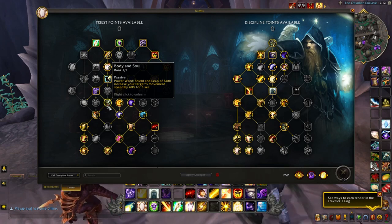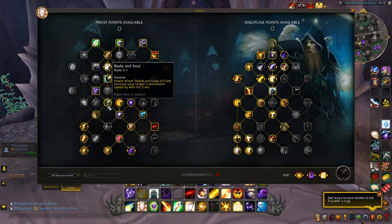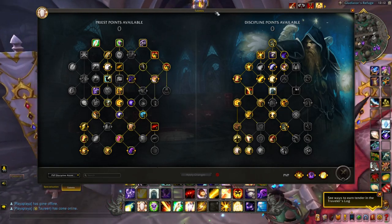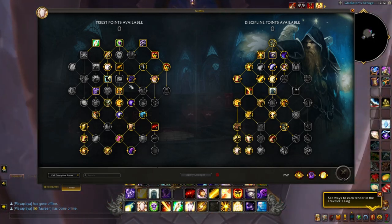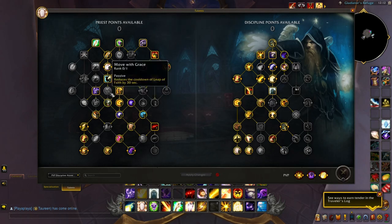Body and Soul — Power Word: Shield and Leap of Faith increase your target's movement speed by 40% for 3 seconds. I love this one. It creates more mobility for yourself and your team during teamfights — if a target needs to escape certain damage output, the extra movement speed really helps. You're spamming Power Word: Shield quite often, so a lot of people are going to get those movement speed buffs. Your melee frontline especially will benefit from it.